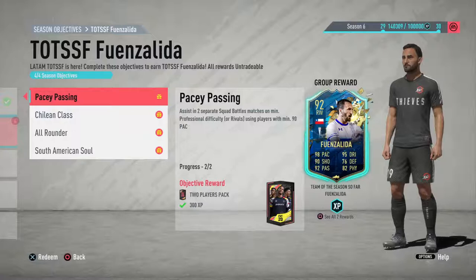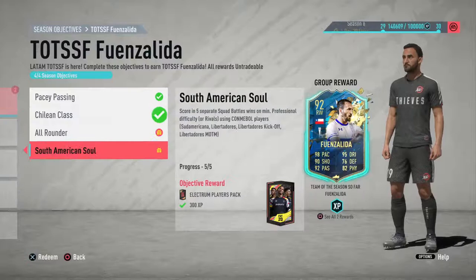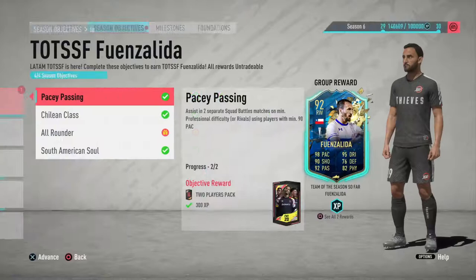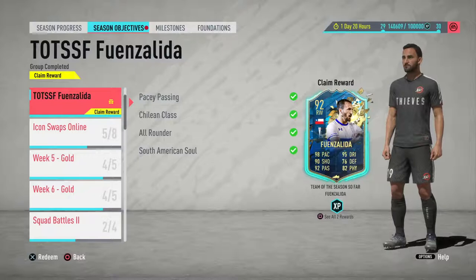The next one is assist and score in four separate squad battle matches on professional or rivals using Chilean players. You can link this one together with score in five separate squad battles on professional or rivals using commendable players — so those are the black cards, the Sudamericana, the Libertadores cards. Buy one if you don't have a Chilean. You can do two objectives in one. Do it on squad battles — you don't want to do it on rivals against sweaty players who dab and shush and watch every replay.